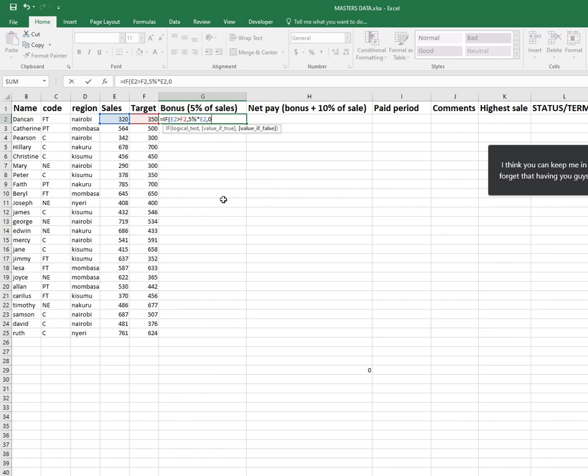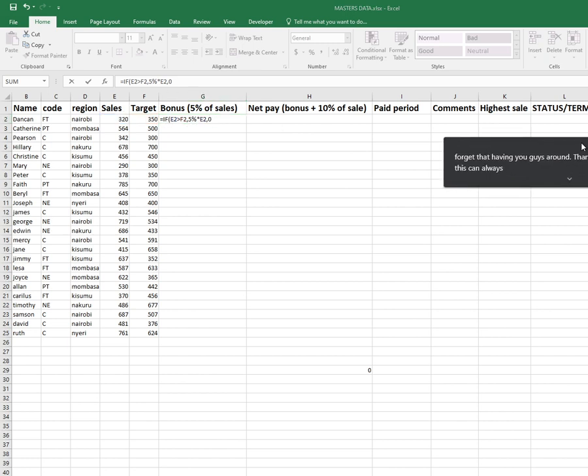As long as you understand the drill you'll always figure out your way with the outcome. In terms of the formula: we'll come in and give the person five percent of whatever they were able to sell that period of time, and if that's not the case then they will receive zero.